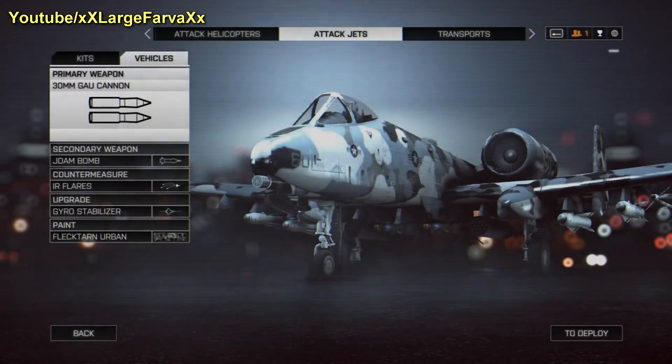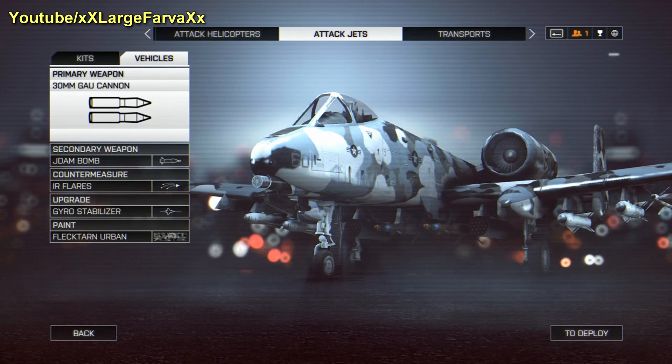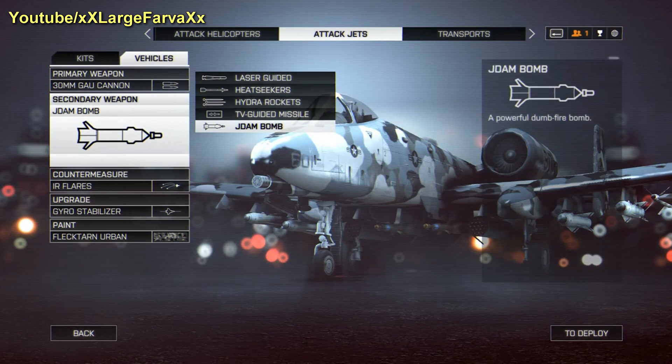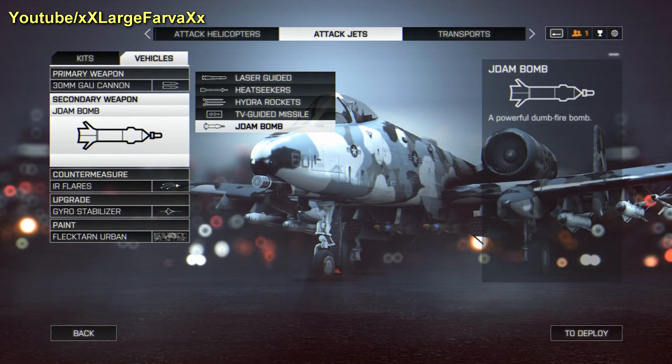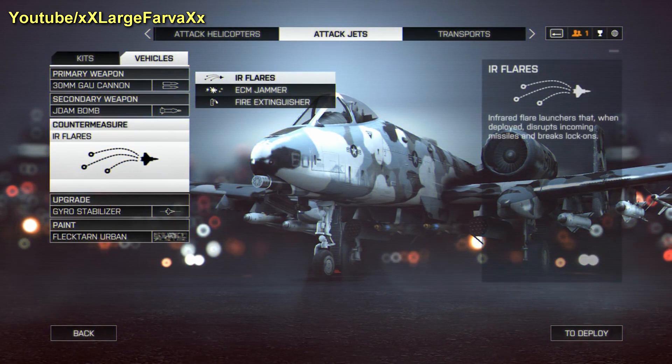What's going on guys, Farva here. I want to share a pretty effective method for using the JDAM bomb on the attack jets. I've seen a lot of posts online and videos of people saying the JDAM is kind of gimmicky, underpowered, and pretty much useless. I want to share a tip that will hopefully change that opinion. I've found the JDAM to be pretty powerful when used correctly.